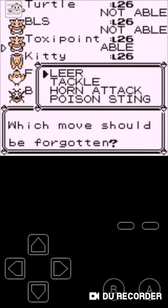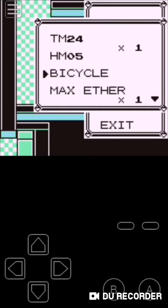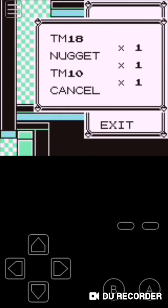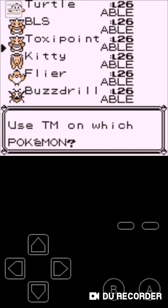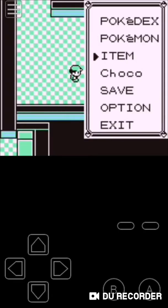Now TM10 — what is that one? Double Edge! I can teach that to anyone, actually. I think I want to teach that to Kitty. And TM02 contains Razor Wind, and I want to teach that to Flyer. I accidentally forgot Peck — I was not trying to do that, but at least I forgot one of the worst moves. Oh well.